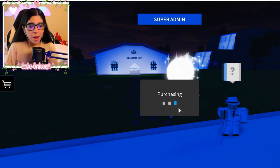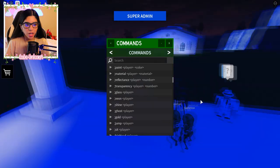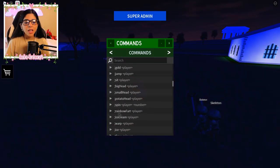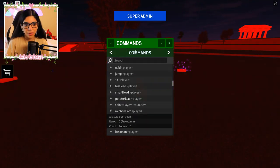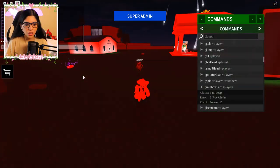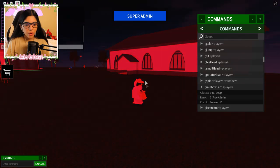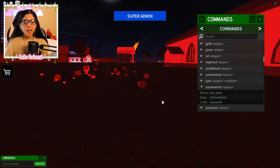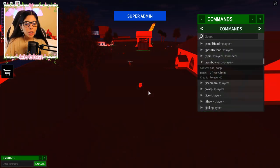Here we are — let me buy Super Admin. Oh, you've unlocked Super Admin! We have glass, neon, player options... and there are skeletons following me — please don't kill me! There's also a rainbow fart option — what the heck is that? Let me do that to myself. Oh look at my face — I did not know I was going to die from that, but that was hilarious!